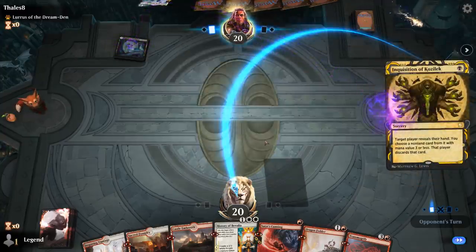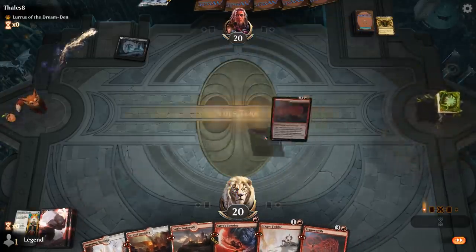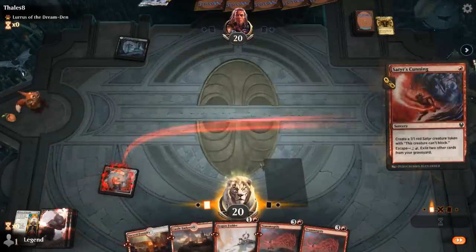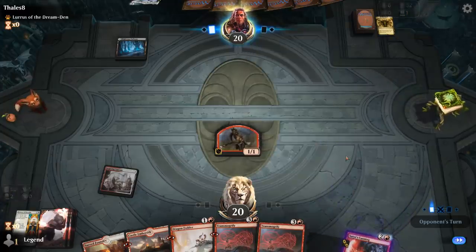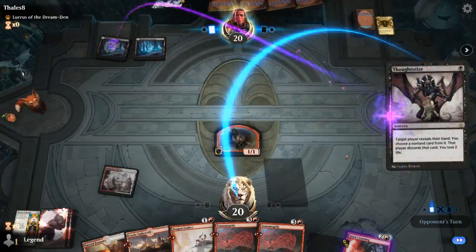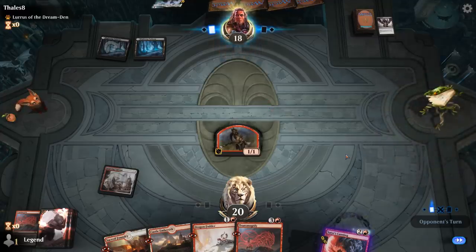For now Inquisition can take Transmogrify, but that will let the opponent know about our intentions so they might keep up instant-speed removal. Our opponent takes History of Benalia. We picked up another Transmogrify, so that's good if they have a Thoughtseize. Satyr's Cunning is pretty nice against a discard-heavy deck as we'll be able to escape it a few times. Thoughtseize has a look and sees the second copy of Transmogrify — they won't be able to take both, but still take one of them.